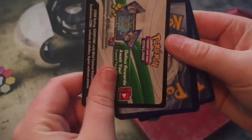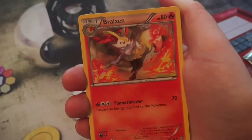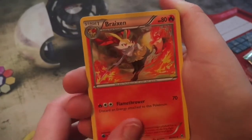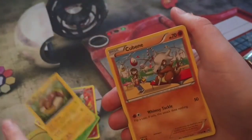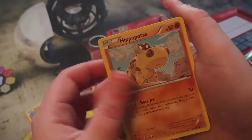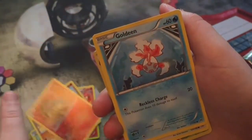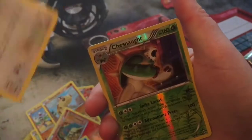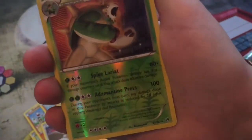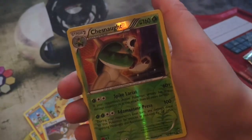Last pack — can we get anything good? We have Breloom, Sewaddle, Stunfisk, Cubchoo, Hippopotas, Cyndaquil, Goldeen, reverse Chesnaught — I don't even have a Chesnaught from this set yet, so very nice.